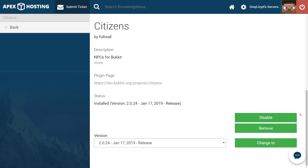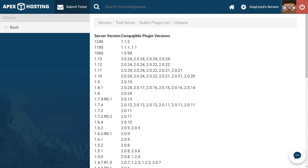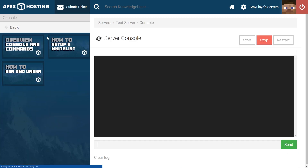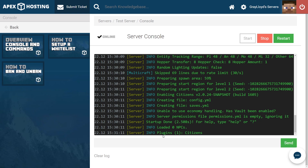As you can see, we have Citizens installed, as indicated by the options to remove the plugin. All we need to do is head back to the main page by scrolling up and clicking on the name of our server. From here, you can either start or restart your server to get it up and running. Once your server is up, you can check the plugin installation by jumping into console and typing PL in the text chat at the bottom and hitting enter. We have one plugin installed and it is Citizens, meaning we have successfully installed Citizens.